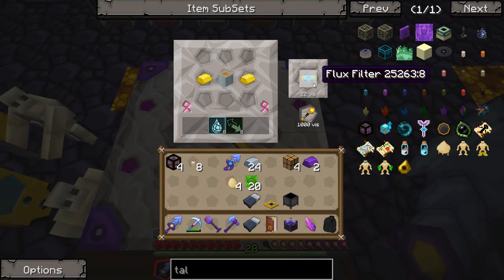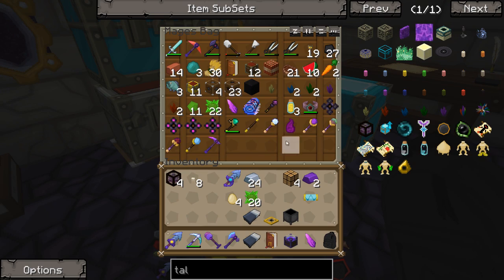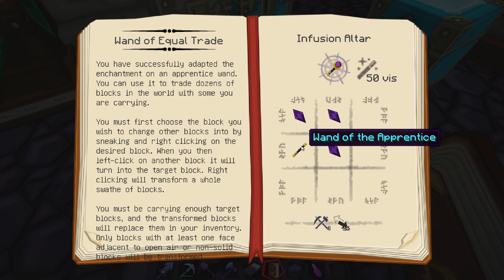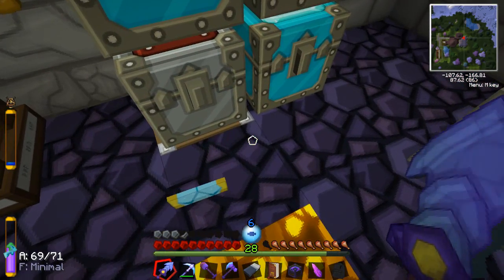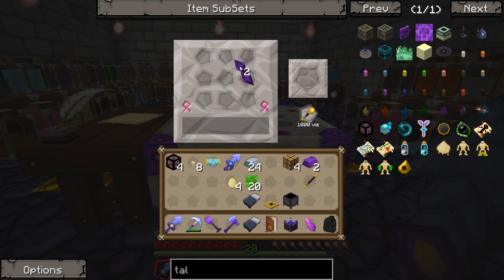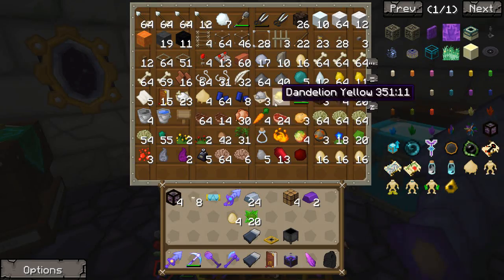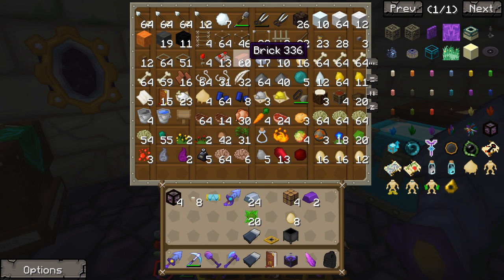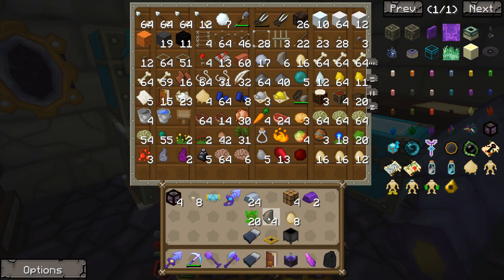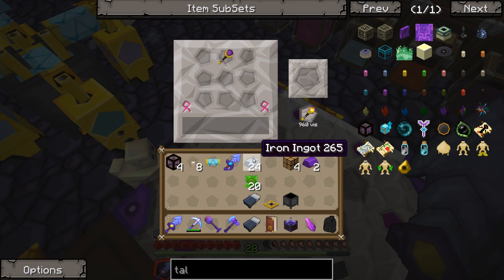Last but not least we're gonna need a wand of equal trade. I don't think I have an extra one. We're gonna need vis shards and a wand of the apprentice — which I have a couple of those made up. Three vis shards. We're gonna need four Instrumentum and 16 Permutatio. There we go. And there we have it — a wand of equal trade. I believe the transmutator recipe goes something like this. We're gonna need 48 Permutatio and 24 Mutatio. Wow, that's a lot of aspects.